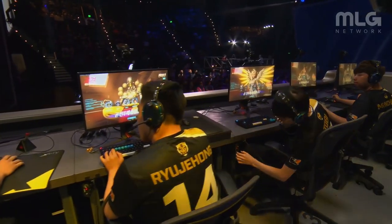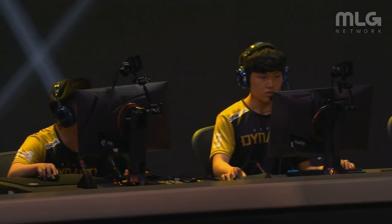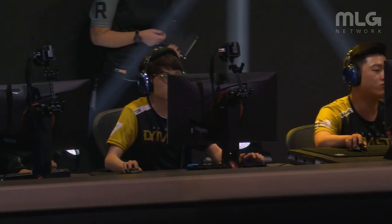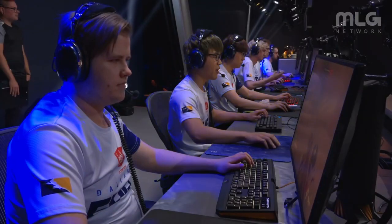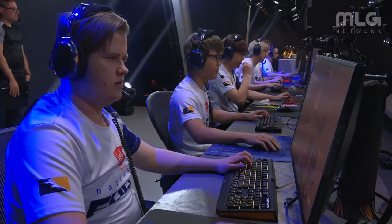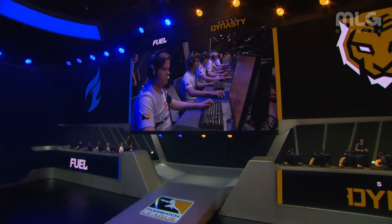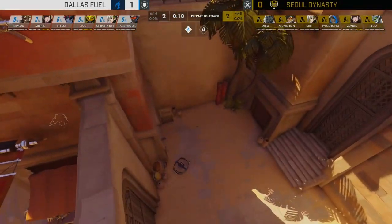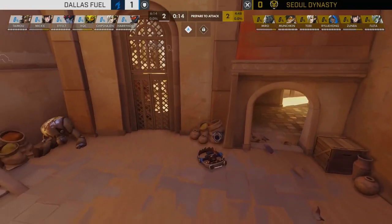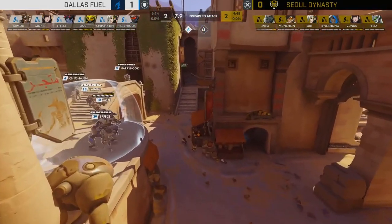Soul Dynasty are just doing Soul Dynasty things, cleaning up with the dive comp. Dallas rush for the stall but don't quite manage it. Very clear-headed play from Soul — they know what they have in the back pocket, they know the enemy has very little, and they seize the advantage. Suddenly we have a real game. Dallas set one of the best times ever seen at professional Overwatch — six minutes 14 left on the clock. Soul has a respectable four minutes 48, but that time disparity is just disgusting.